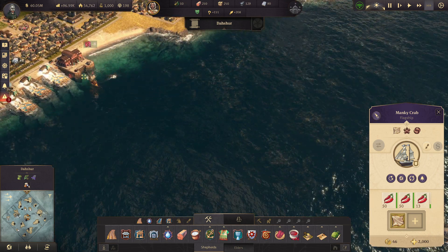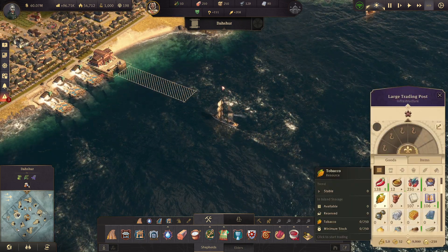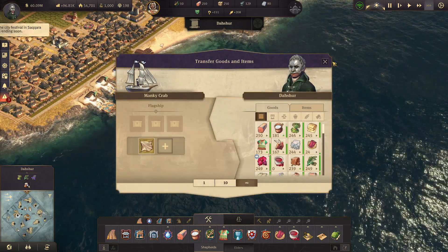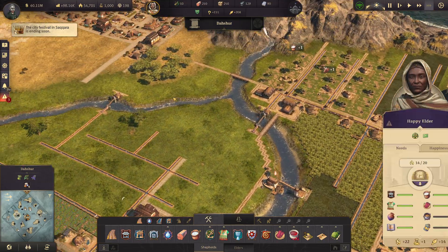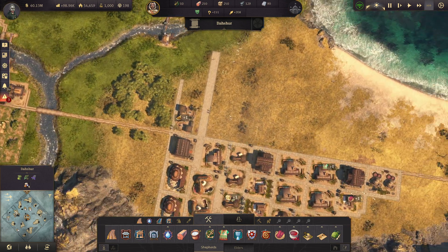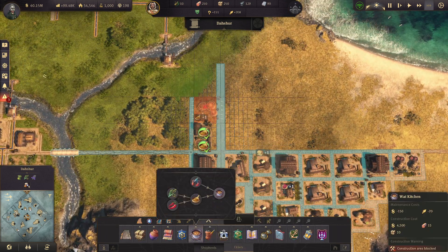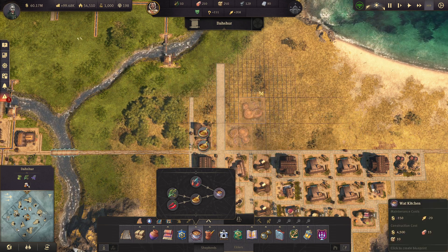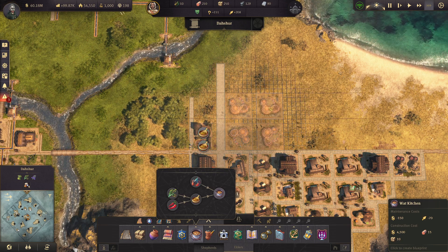Moving on up. I probably already have quite a few spices here already — that's really nice. It looks like these teff mills are already working — oh yeah, they're going strong right now. Let's get the Watt kitchens going. These are huge actually, and they take a minute. So I should do four of these. That'll be 280 elders — so I need to make some more elders as well.